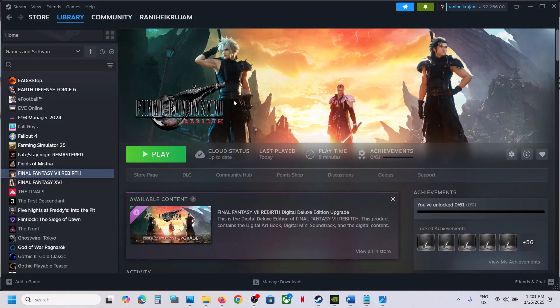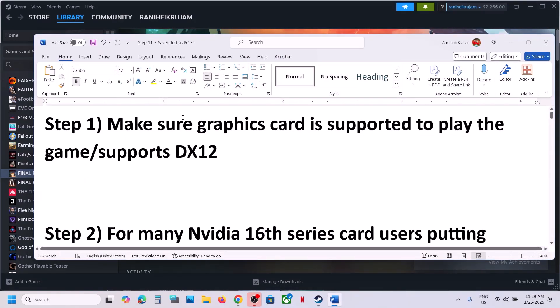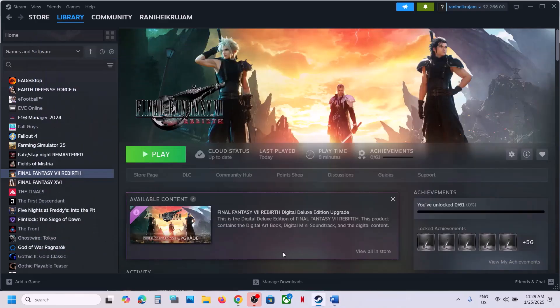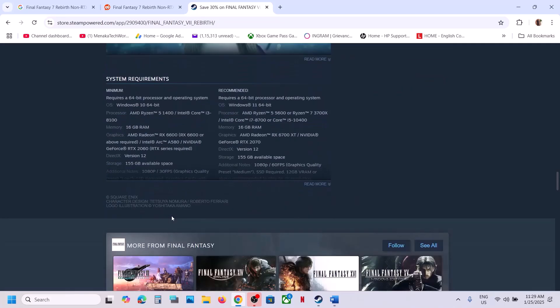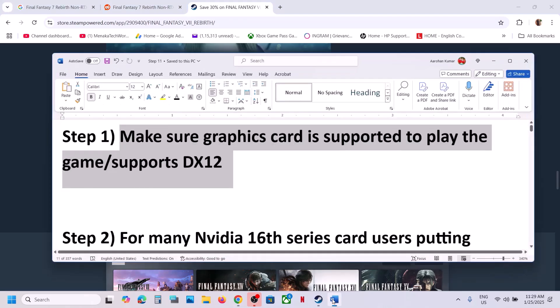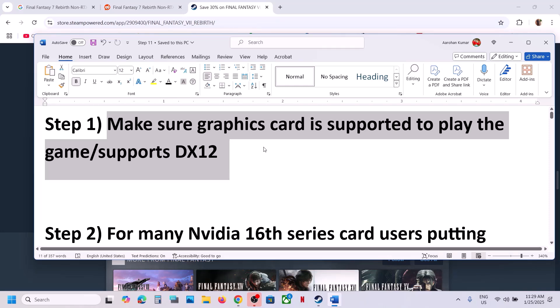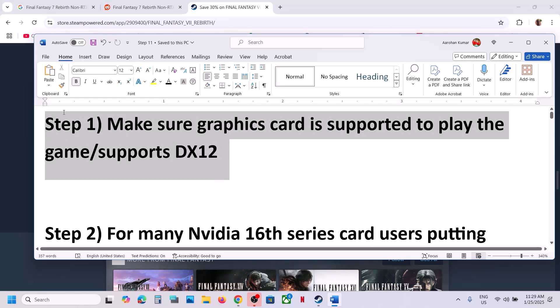Hello guys, welcome to my channel. Today in this video I'm going to show you how to fix when the game is not loading on your Windows computer. The first step is to make sure that your graphic card or hardware is supported to play the game. When you go to Steam and read the minimum system requirement, you can see SSD required, graphic cards with shader model 6.6 support, and OS with DirectX 12 Ultimate support is required, 12 GB VRAM recommended for 4K resolution. If your graphic card or operating system is not supporting DX12, you will receive an error and might not be able to play the game.